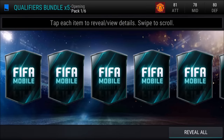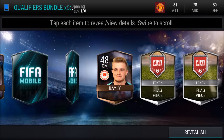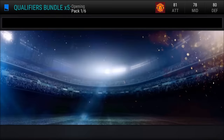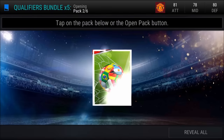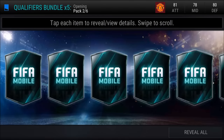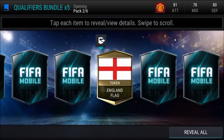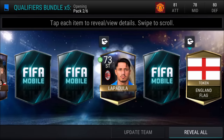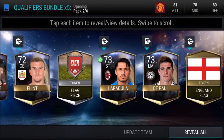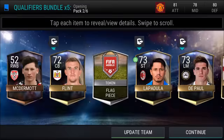Here we go with the qualifiers bundle — Colombia flag to start us off. Come on, elite! Boom — sadly we did not get an elite in that pack. On to the second pack, hoping for something new. By the way, I am commenting over these packs after they've been opened, so don't be surprised if I call something ahead of time. We got an England flag there, but nothing too great — just flag pieces and gold players.